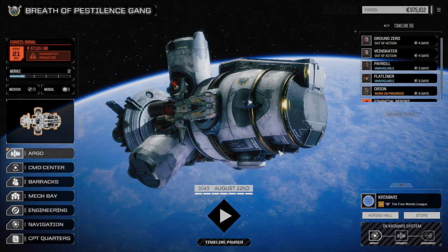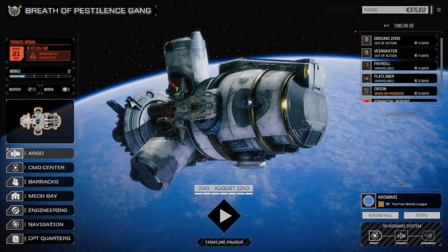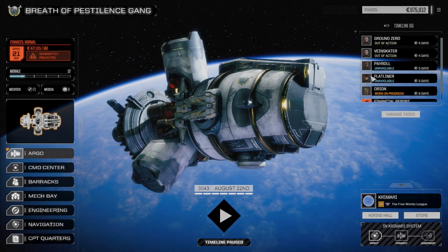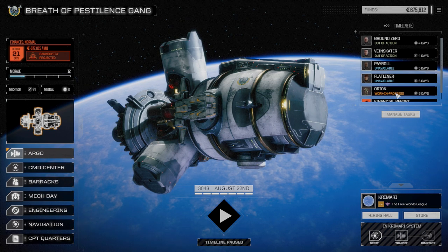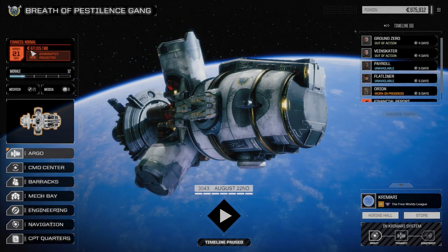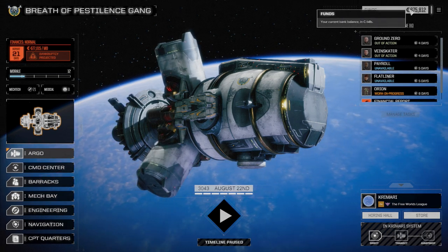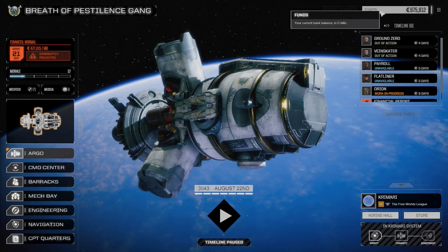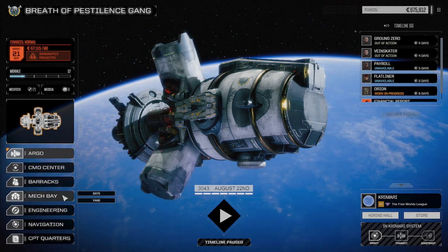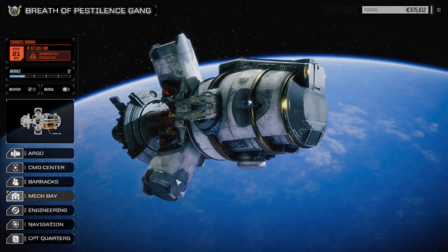Welcome back to my Roguetech campaign. When last we left off, we had just taken a five skull mission and took on a whole bunch of assault mechs, took them down, finished the mission. We're still in the process of repairing our mechs, gone through a financial report, sold a bunch of extra junk we didn't really need. This episode is about getting our second lance back up and running.